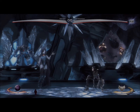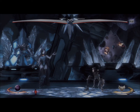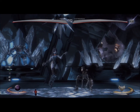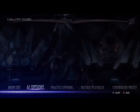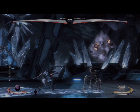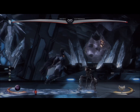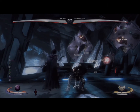Moving on to her normal combos. I'm going to go first with back 2, 3. It launches pretty far on block and puts you at a safe distance. You've got pretty good distance between you and your opposing character. You can go with something like that, or walk up and go for a high-low mix-up, or just block and see what they react with.